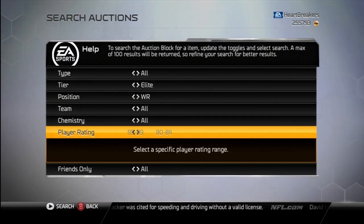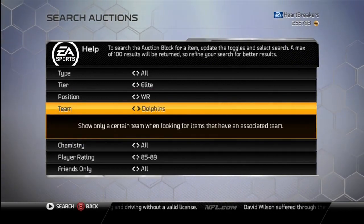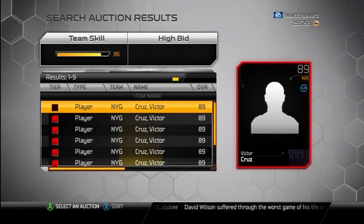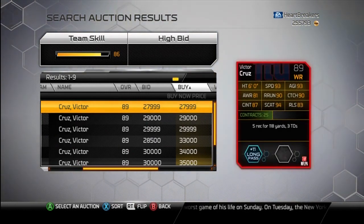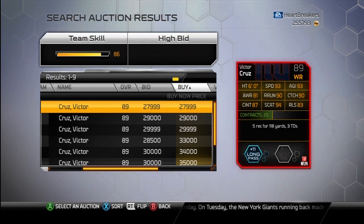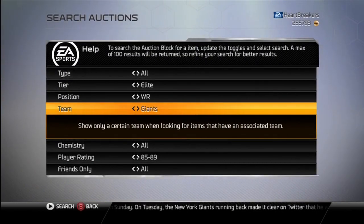Let's move on to the wide receivers. We've got Victor Cruz up next — Giants. There he is: Victor Cruz, 28K, decently expensive. Good card though — catching three touchdowns on five receptions. That's just beast mode, pretty good. Good for any Giants fan — long pass, pretty much anything. He's a monster.